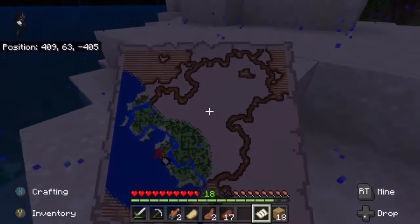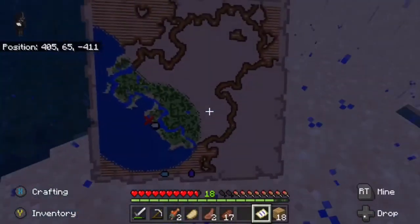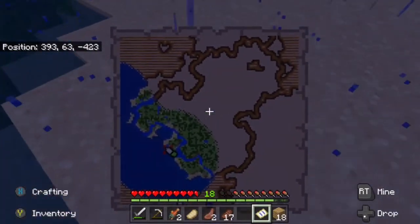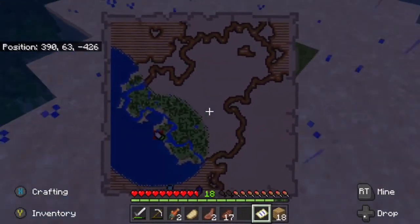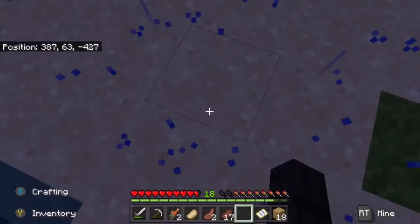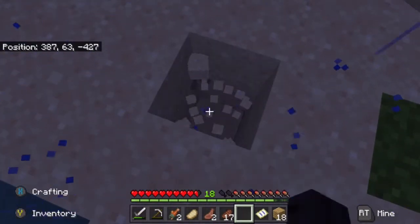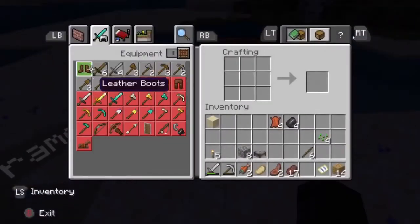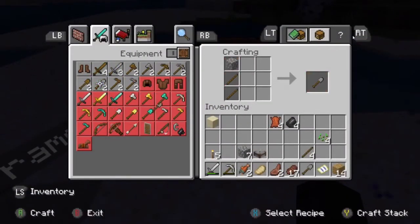After a bit of searching — not that long actually — we're getting closer to the treasure. I think we're on the X now Jacob. It might have helped if we bought a shovel, but we just started digging down. I'm actually gonna make a crafting table and try and make a shovel. It's turning night, which isn't the greatest.